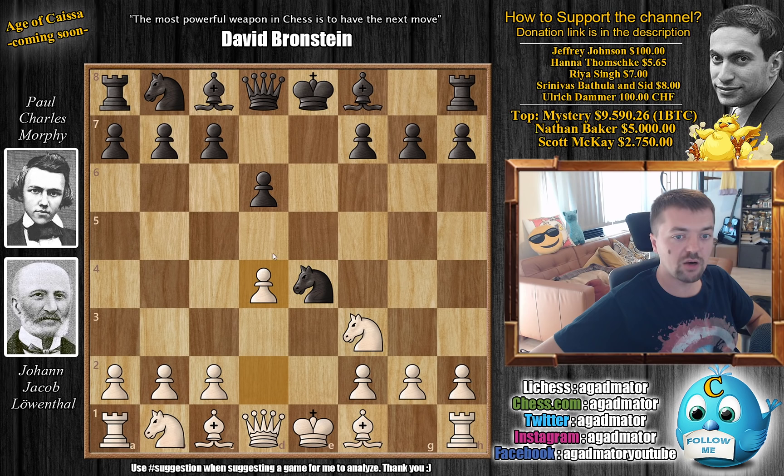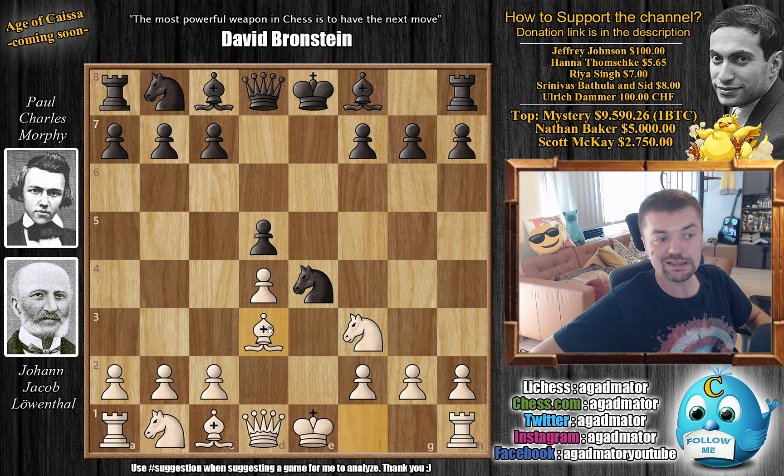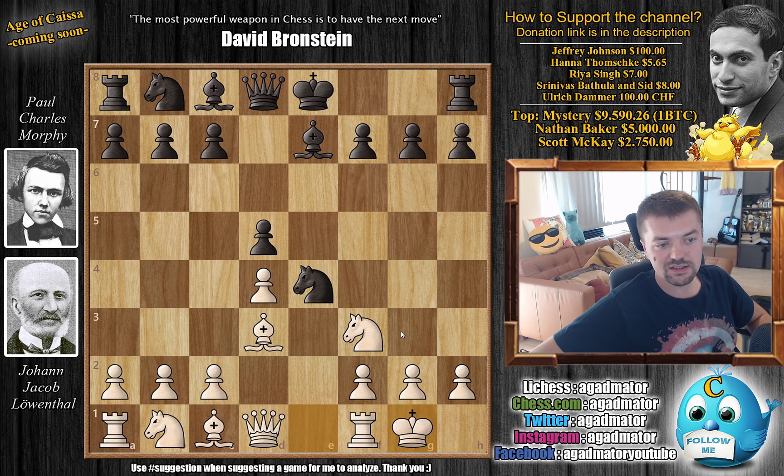Basically the same as if it was played in 2020. We have D4, D5 and Bishop to D3 — this is, to date, still considered the main theory. Bishop to E7 and here Leventhal castles to safety, preparing to bring the rook into the game.